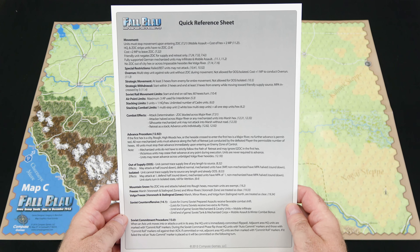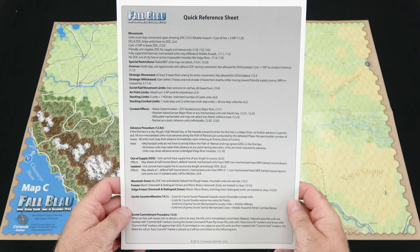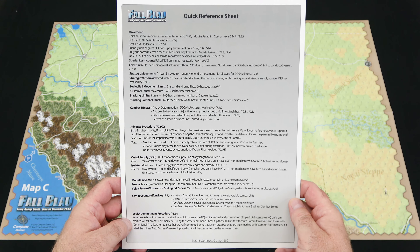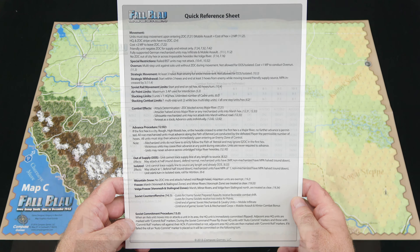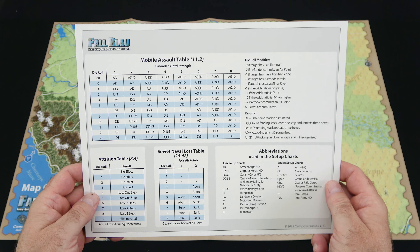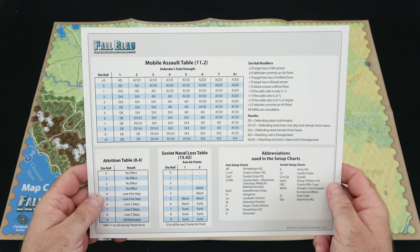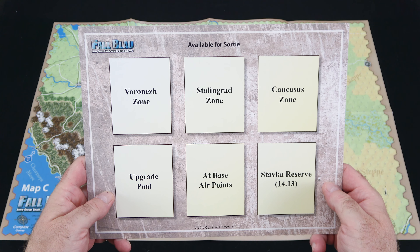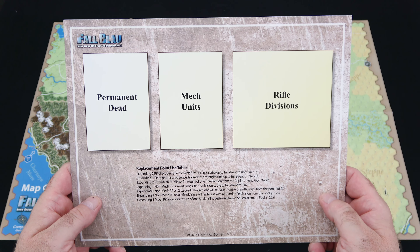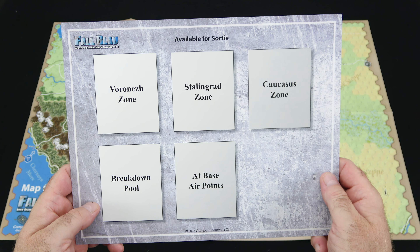When you put them all together, this is what you're going to see — directly from the rulebook, which explains how to lay out all the maps for the grand campaign. Remember, you're not going to use all of the maps for every scenario; most scenarios are one to two maps. There's also a special trio map, which can be used in place of Map B for the greater Stalingrad area. It's a much smaller map, very manageable on pretty much everybody's table — you can dig right into the action near Stalingrad without needing a large map.